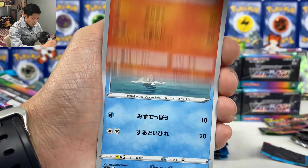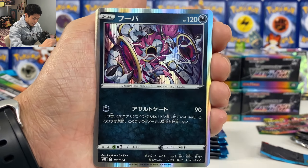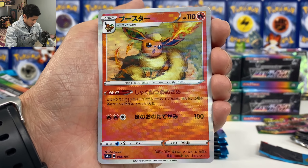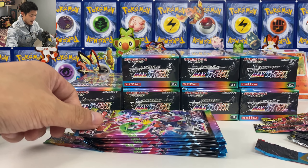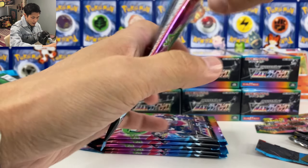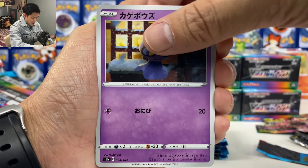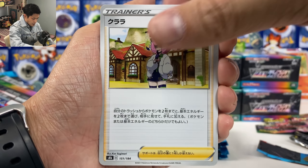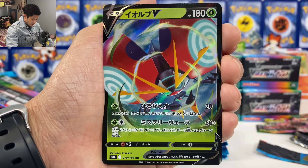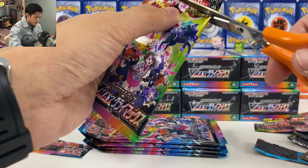We should still hopefully get one trainer full art supporter card. Hooper, Applin, and we got another Coalossal. We got Flareon reverse holo — this card looks so good, Flareon deserves to be in the back. Metal energy, Shop it, Blizzard Town, Bummer Snow, Clara. Is there a character rare Clara in this set? Orbeetle. Reverse holo.